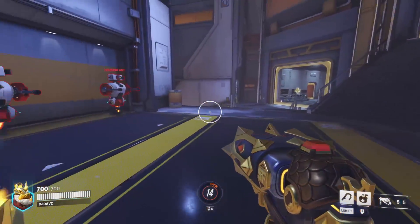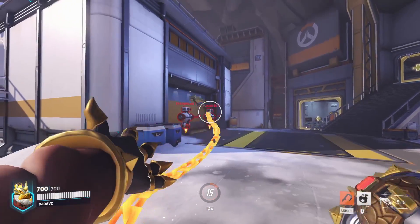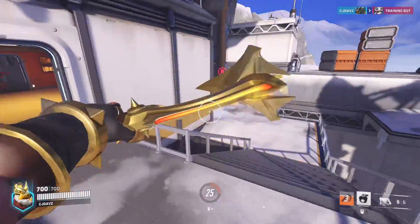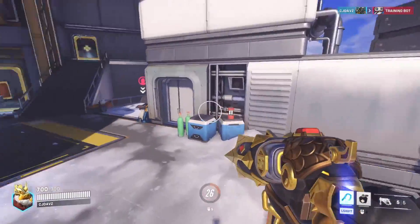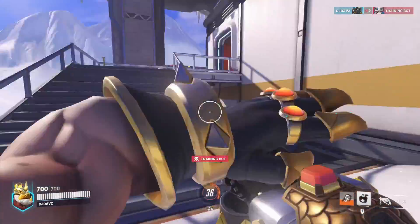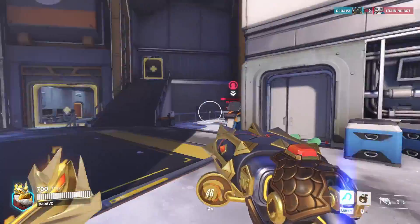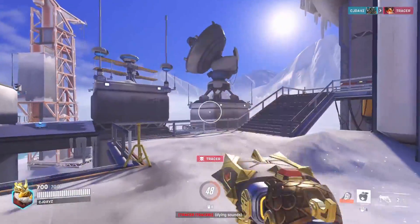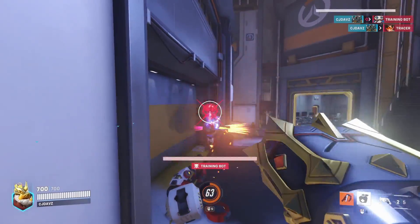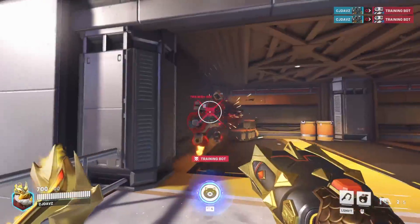When you use the hook ability, the chain turns bright red hot — it's magnificent. The Cyber Hawk skin has a similar feature with a holographic tube that changes the hook, and this one does it with the red hot chain. It makes the skin so much better. Take a Breather shows off the Greek pot can nicely.